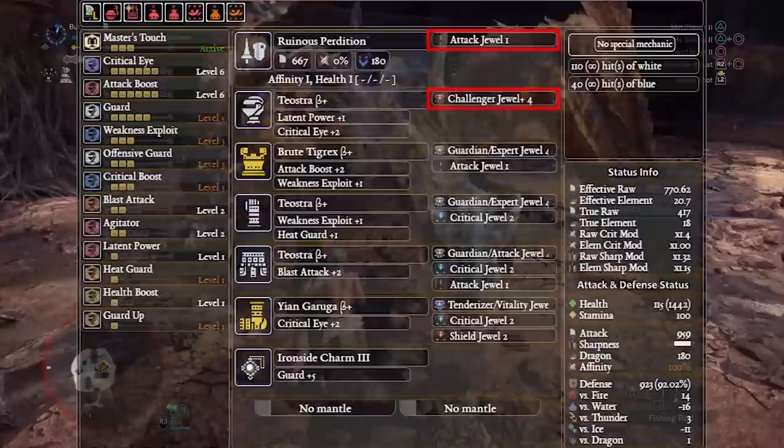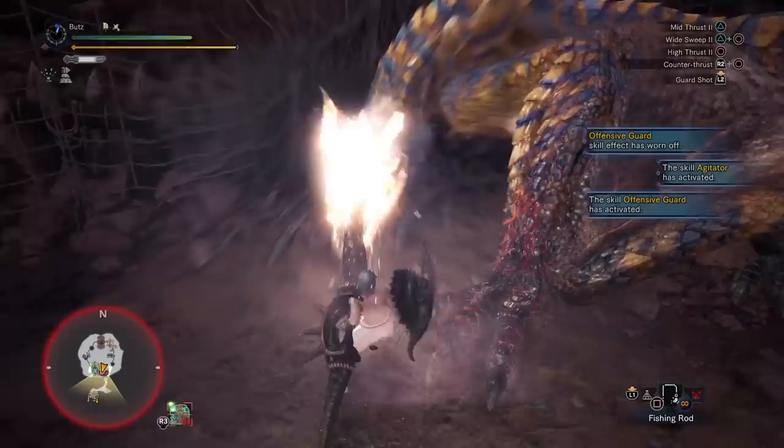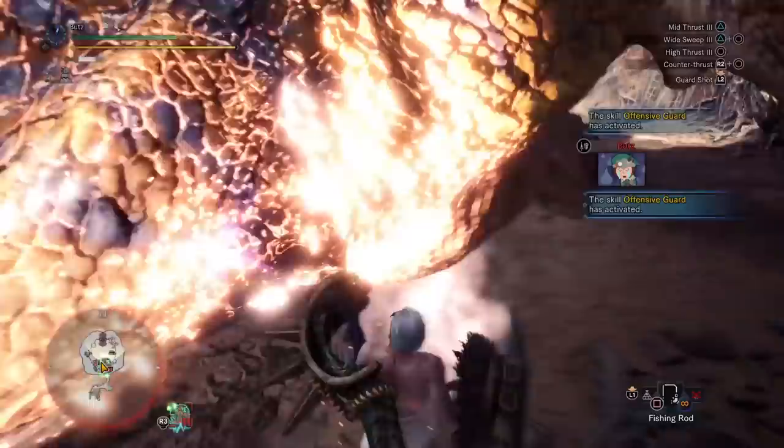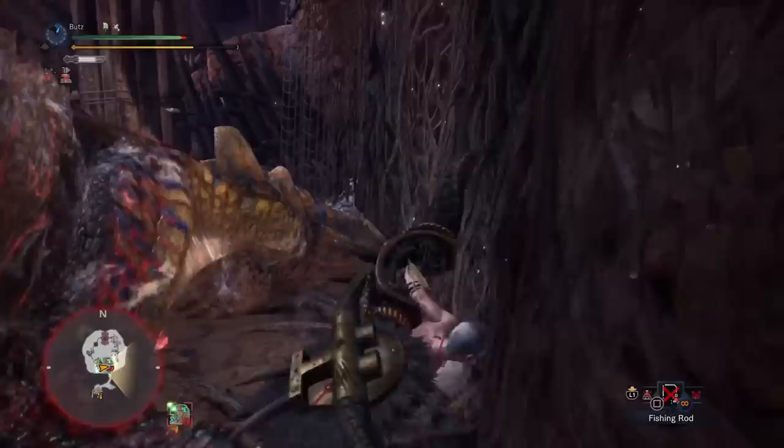That is every single meta raw build for Lance. However, we are not nearly done with Lance yet, because we still have to cover Elemental as well as Status builds. Given the right conditions, those are capable of beating the raw builds we covered today — at least by a few percent worth of damage given the right hit zone value ratios. As I mentioned, the Iceborne meta is no longer that cut and dry. There are a lot more viable optimal weapons now simply due to how close so many come in damage output, and we haven't even talked about Elemental and Status builds yet.